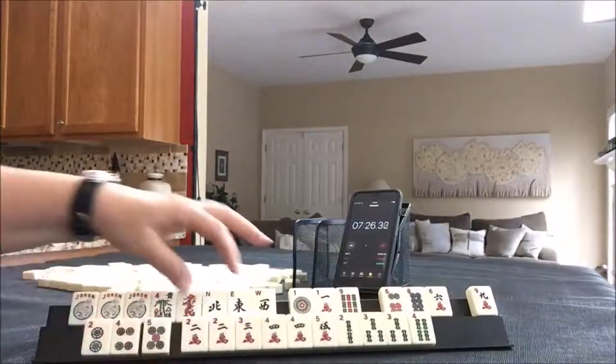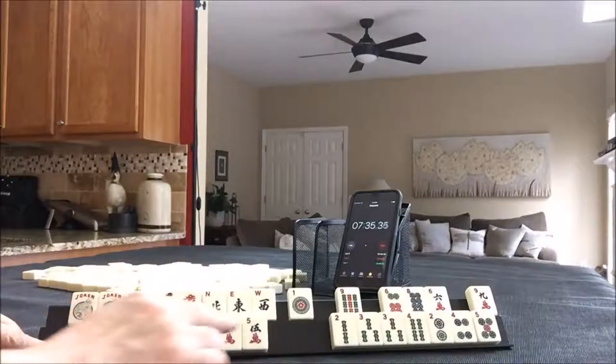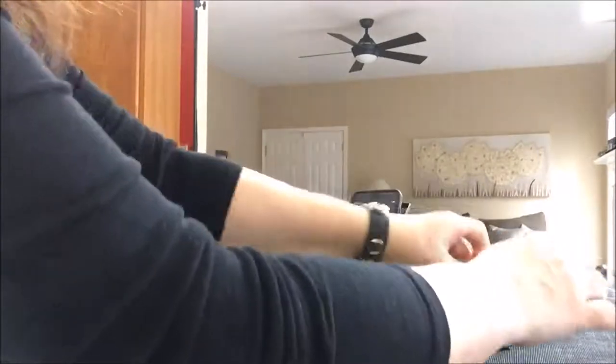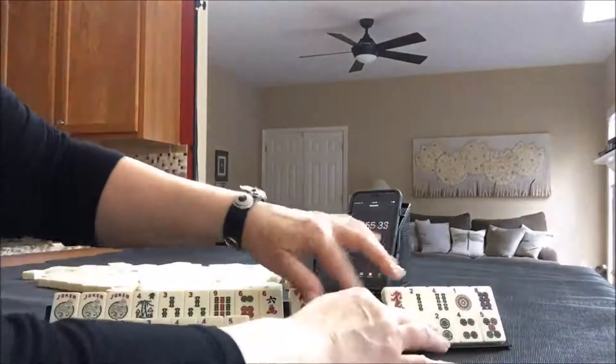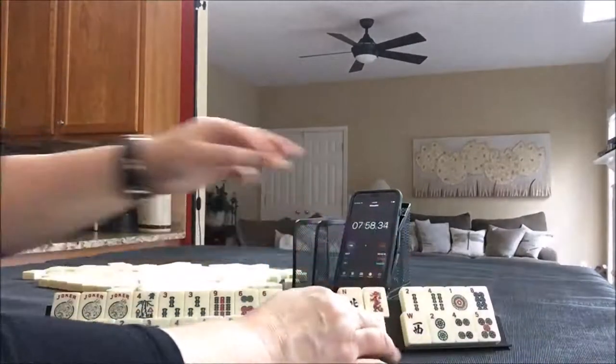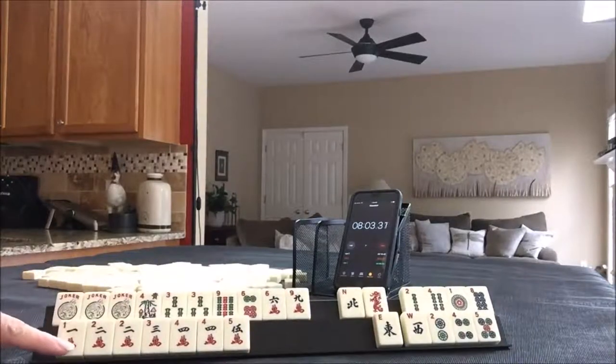I think we could get rid of the ones and maybe look at fives: two, three, four, five, one, two, three, four, five. And then up here, we could do a three, six, nine. These would have to go away. So we would have eleven discards if we do a three, six, nine and then one, two, three, four, five. Okay, I'm going to lap.